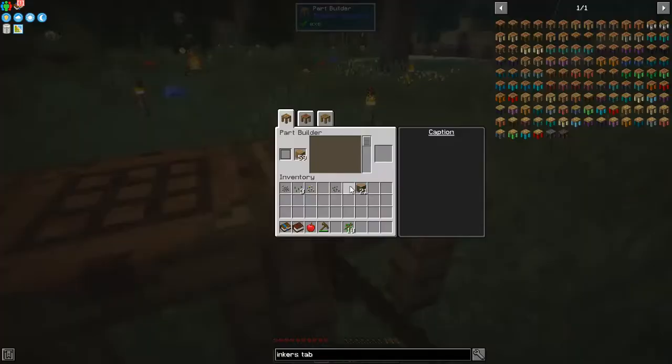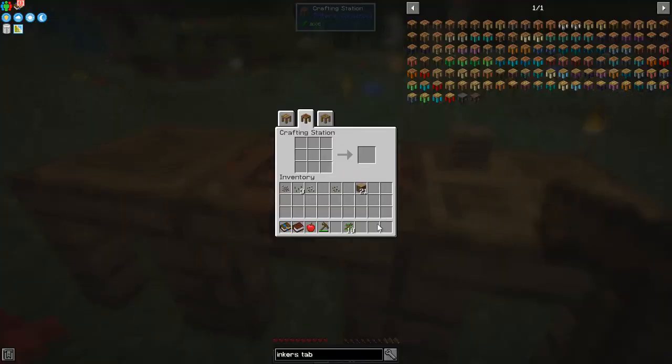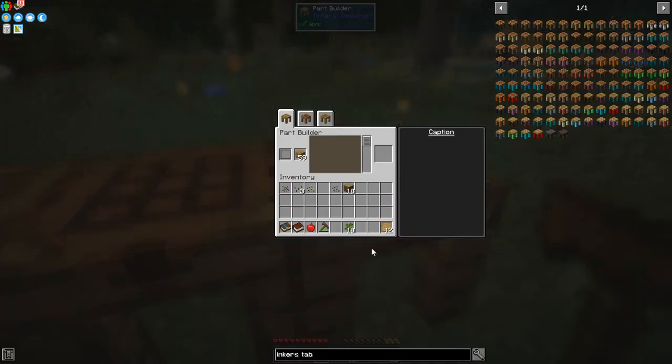We'll make a pickaxe next — this one here. We need a handle, a binding, and a pickaxe head. We do need some more patterns first, so let's make those up. I'll use two of these to make some more sticks. Another set of sticks — we've got eight sticks. That should give us enough patterns.